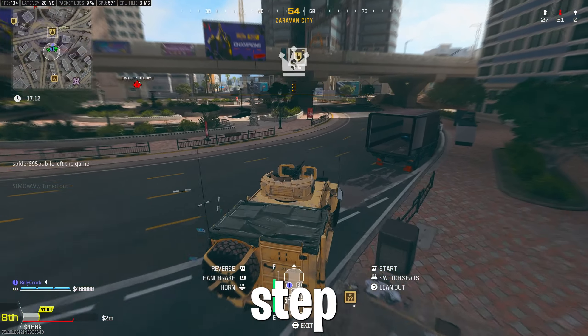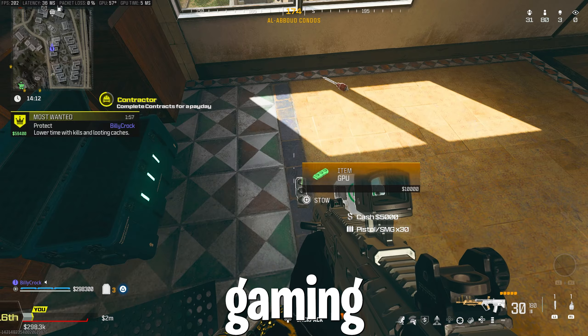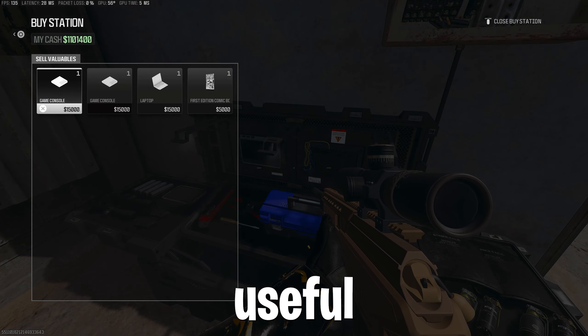One massively important tip whilst opening all of these loot boxes is to look out for any valuable items such as GPUs and gaming consoles and fill your inventory with them. And if you're passing by a buy station, then sell them — this will be extremely useful later on.